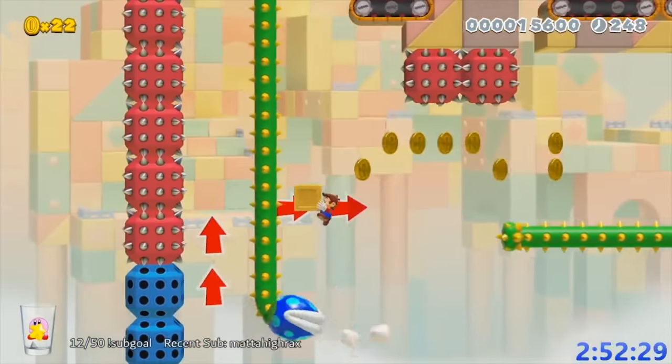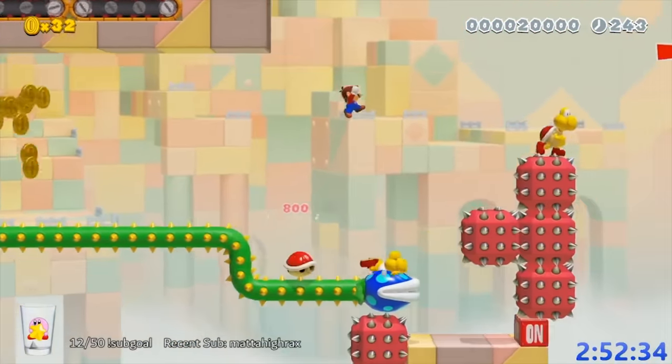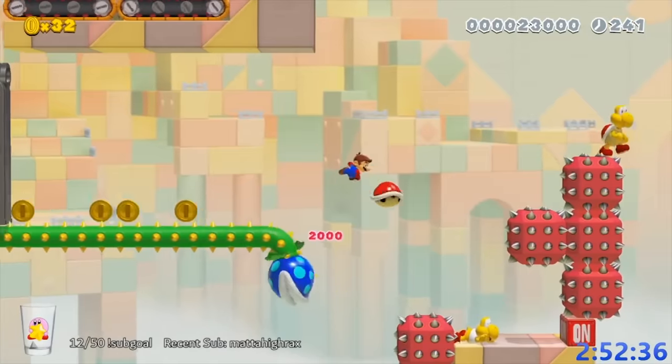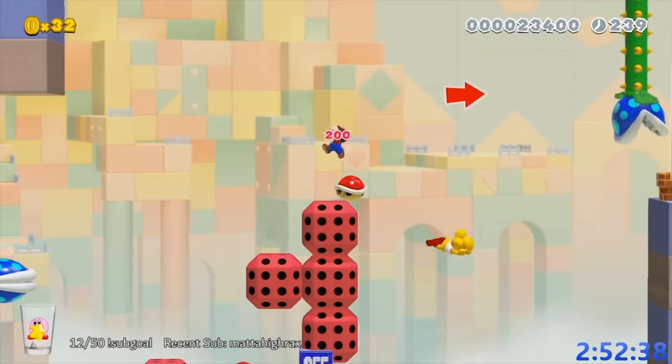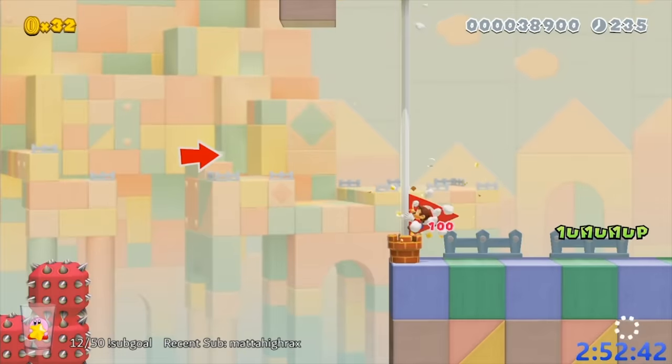The reason this section is so hard is because you have to be absolutely perfect to make this cycle. Here I retrieve the box I threw earlier and use it for a long jump. I jump to the left here so I have momentum for the final jump. Yes! Let's go.